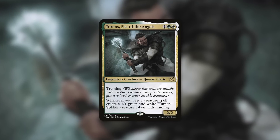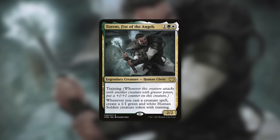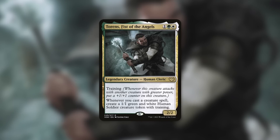Even a commander that loves low-to-the-ground creatures like Torrent, Fist of Angels is going to want to consider this card. Torrent is a 2-2 with Training, and whenever you cast a creature spell, you create a 1-1 green and white human soldier token with Training. Training means whenever this creature attacks alongside another creature with greater power, put a plus-one counter on it. Torrent loves having low-cost creatures that let you get those humans out with Training, swing out aggressively, and get counters on those creatures. With Bio-Titan, you can utilize those counters so it essentially becomes a low-cost creature — just two mana for a 12-12 — and it comes into play with a little soldier buddy that has Training.